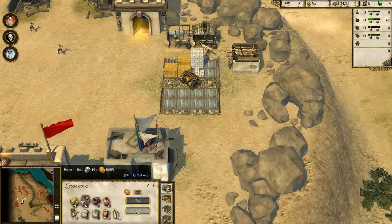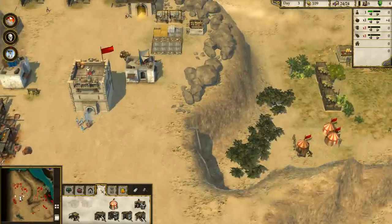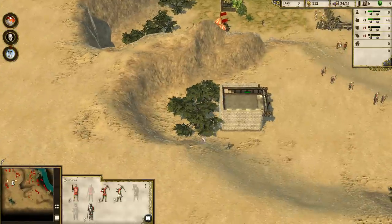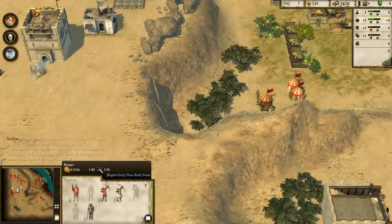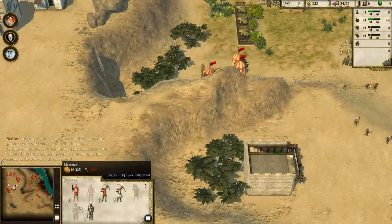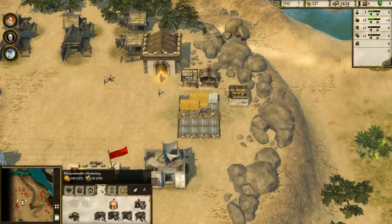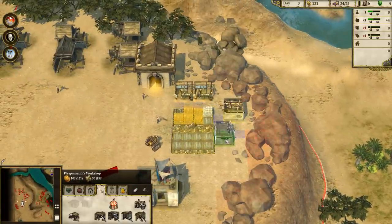I'm going to trade some of our stone, which we don't necessarily need for this map, for some gold. I want to build a blacksmith's. Looks like we'll be able to build a few macemen soon. We should probably get a few more pikemen out there, so I think I'll build a weaponsmith as well.